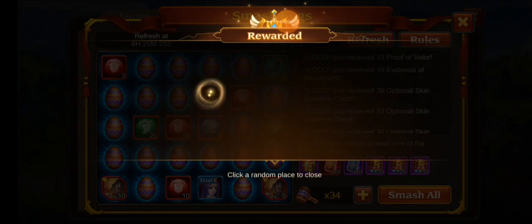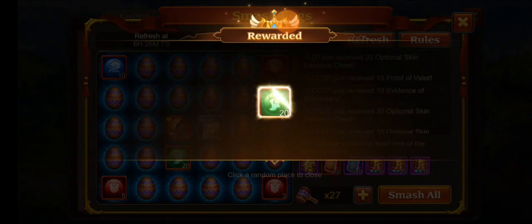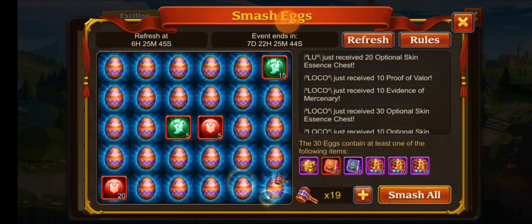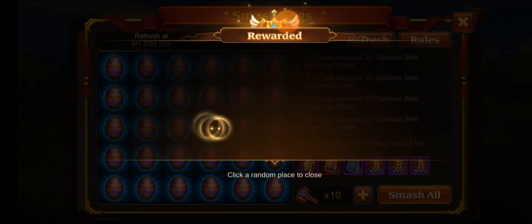I kind of just do it randomly — I like to start in the middle because the middle seems to do well for me. Let's try the corners too. Oh, there's the reward right there! Oh — first one! I was going to say, don't tell me I got it on the first try again. I am on a roll right now. Still got 17 hammers and we're going to be able to get some more after this. We'll do this last one — maybe we can get lucky and get the skin chest.